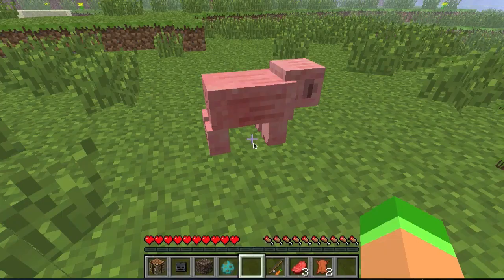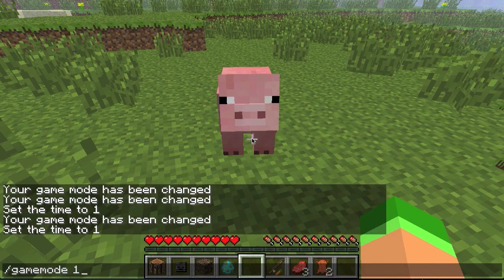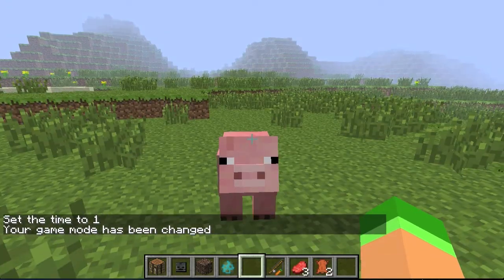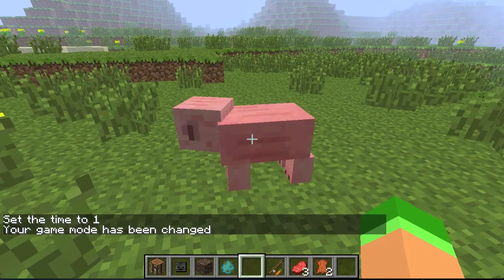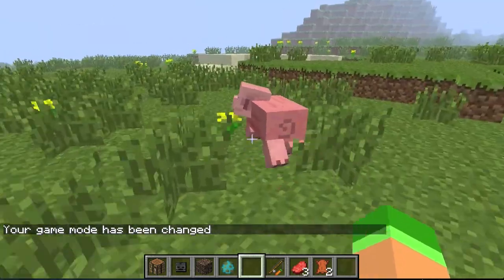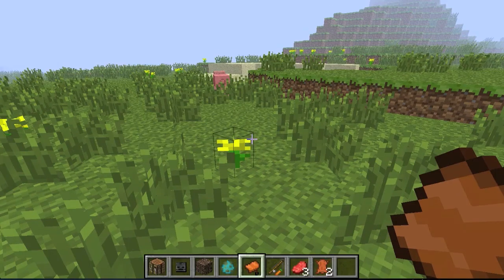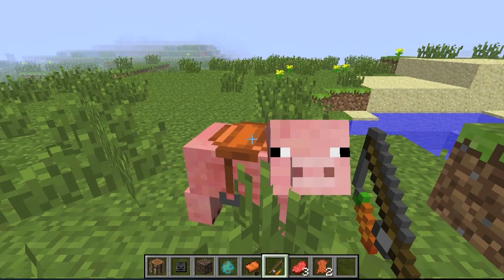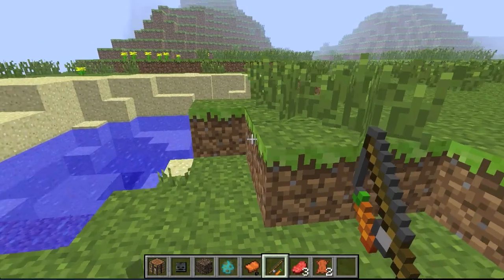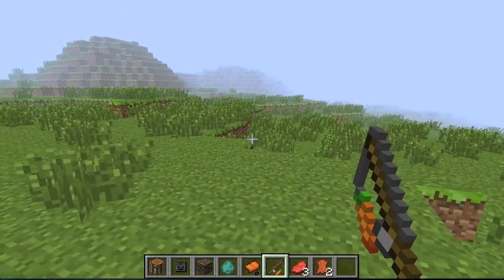Now let's talk about what's new with the pig. I need a saddle, so I'll put myself back to creative. Hey pig, how are you? Stay here — there you go. I've got a saddle on you now.